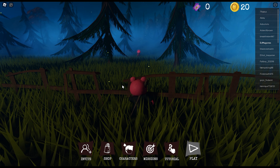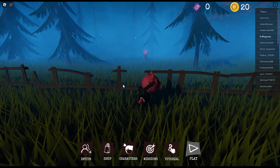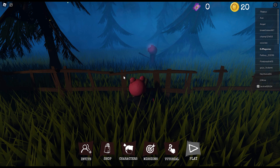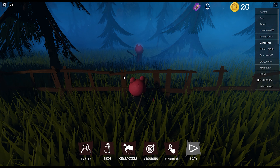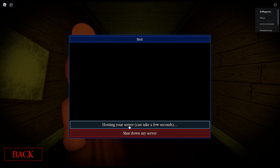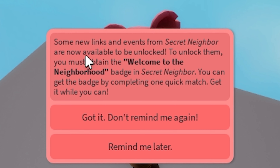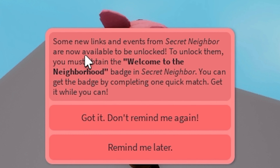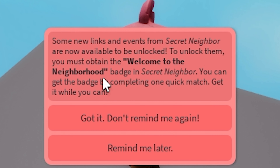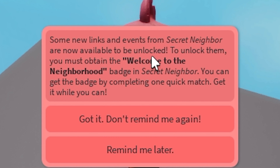I did get a brand new badge for this game. There's actually only one badge you can get in the game right now, and that badge is just given to you for playing one level of the game. As you've seen, Piggy is in the Roblox version of Secret Neighbor, but another thing has happened with this collaboration. Brand new things have actually been added to Piggy build mode, which is where I'm jumping over to right now. Some new links and events from Secret Neighbor are now available to be unlocked. To unlock them, you must obtain the welcome to the neighborhood badge in Secret Neighbor. You can get this badge by completing one quick match — get it while you can.